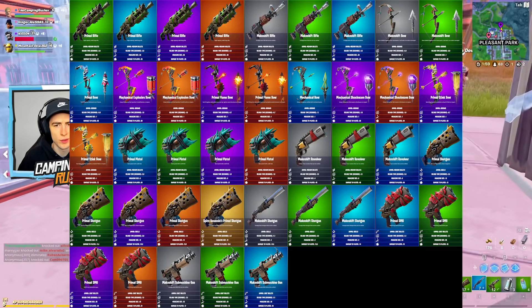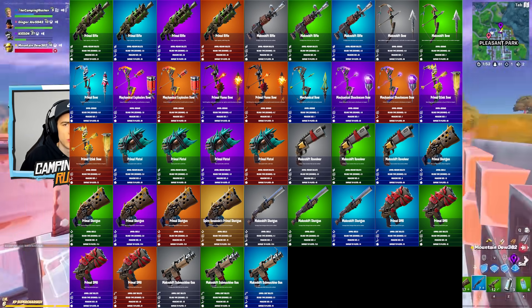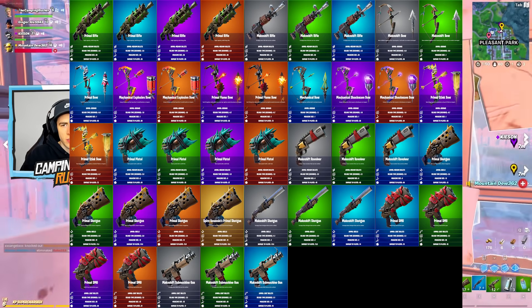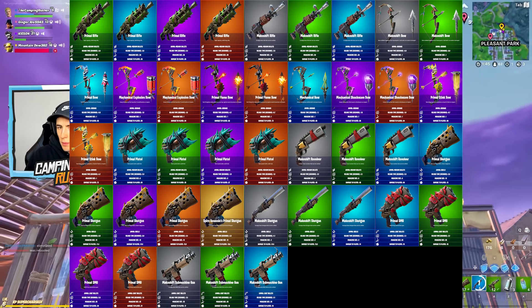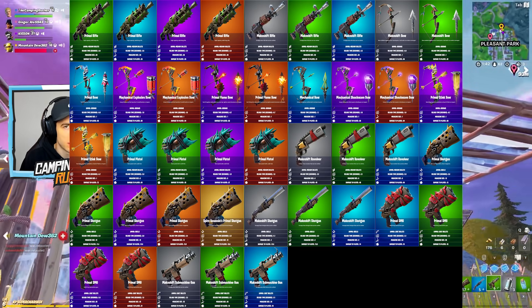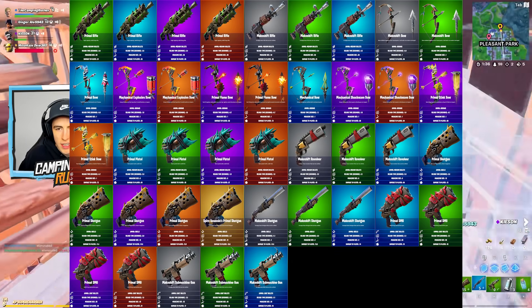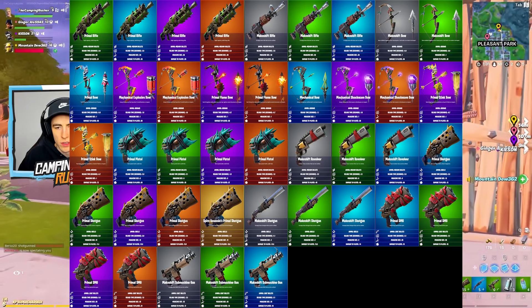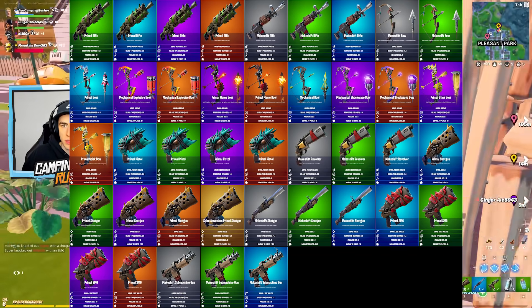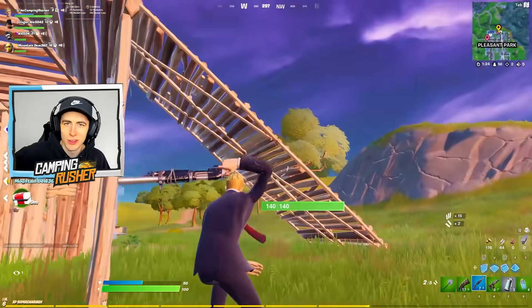We also have a list of all the damage stats of the different weapons that exist right now — I'll link this down below so you can look further at it. Note that the makeshift has seven pellets, so you want to times that damage number by seven. The primal and mythic shotguns only have five pellets. If you hit all five pellets on your shot, you times that number by five — that would be your damage. That's only if you hit all five shots; that's just how the shotgun mechanics work in this game. What's your favorite shotgun so far?